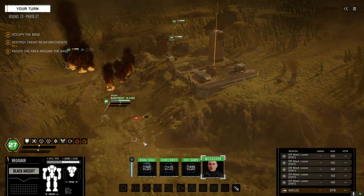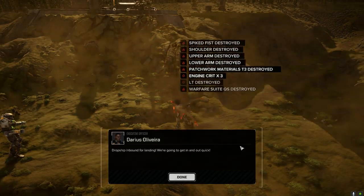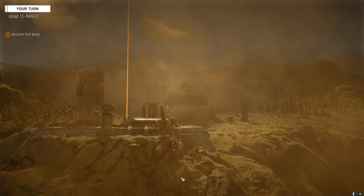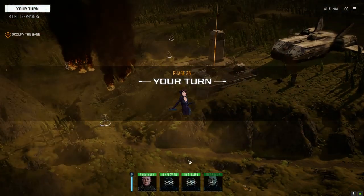Where are you going? I just want to be friends. Let's hug - I have a hug for you. Oh well, he didn't want a hug. Let's capture this base and get the hell out of here.